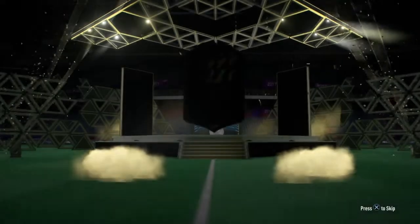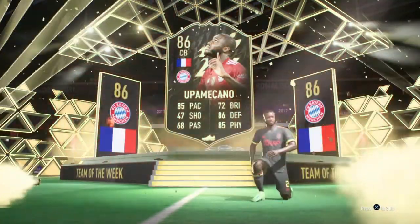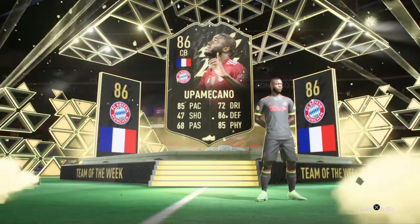Here we go then guys — our 85 plus rare players x10 pack. We can see a wildcard here, it's an informed walkout! It's going to be a Frenchman, the centre back from Bayern Munich — Upamecano! Yes! Untradeable Upamecano on the front, I'm very very happy about that, that's incredible.